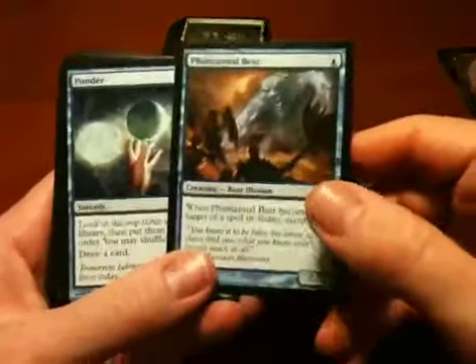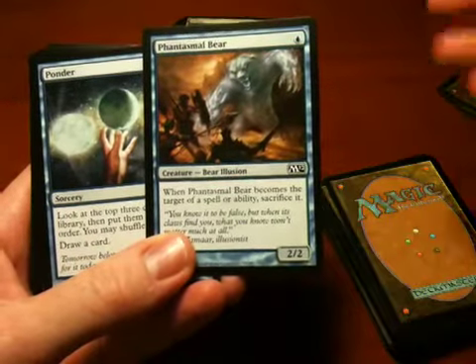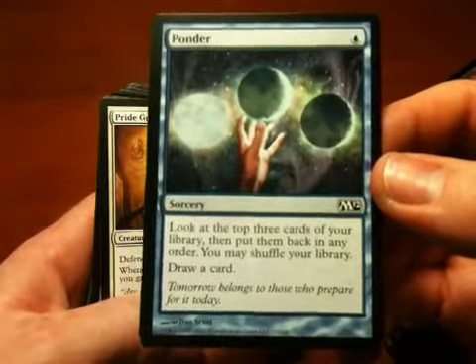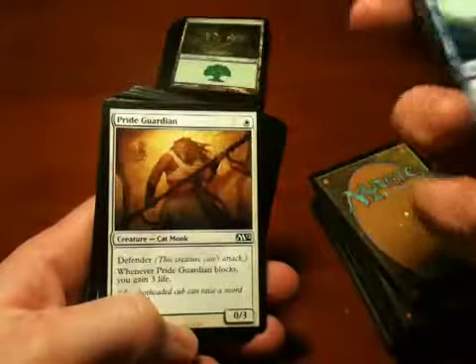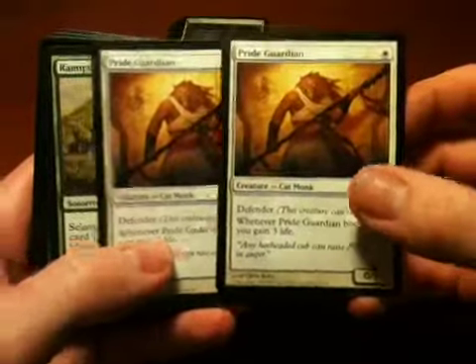Phantasmal Bear — I guess this is one of those illusion cards that my Lord of the Unreal from my rare stack would actually benefit. But again, I don't want to have to load up my deck with Phantasmal Bears to make Lord of the Unreal useful. So it's dumb. Ponder — this is a cool card, a throwback to the old cards where you get to look at your library and pick up whatever card you want. Only one mana, which makes it better than some other card-draw options. I would totally play that. Pride Guardian — a big scary lion that does not attack. It gives you three life, which is pretty cool.